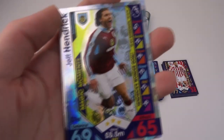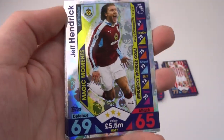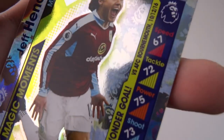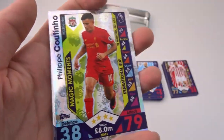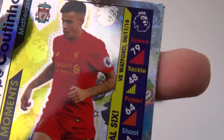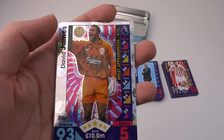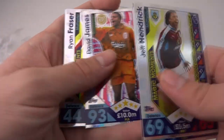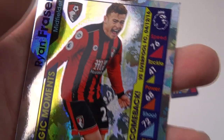Then we've got our special shiny cards. We've got Jeff Hendrick Magic Moment — Hendrick's wonder goal against Bournemouth on the 10th of December 2016. We've also got Andy Cole Top Scorer, 187 goals — 93 Attack, decent. We've got Filipe Coutinho Magic Moment, Sensational 6 vs Watford on the 6th of November 2016. David James Most Appearances legend, 572 appearances. And Ryan Fraser Magic Moment, Classy Comeback vs Liverpool on the 4th of December 2016.